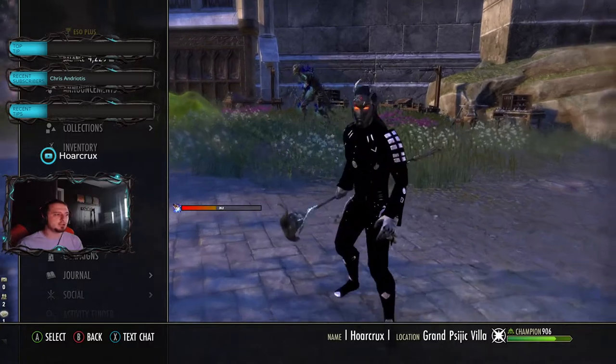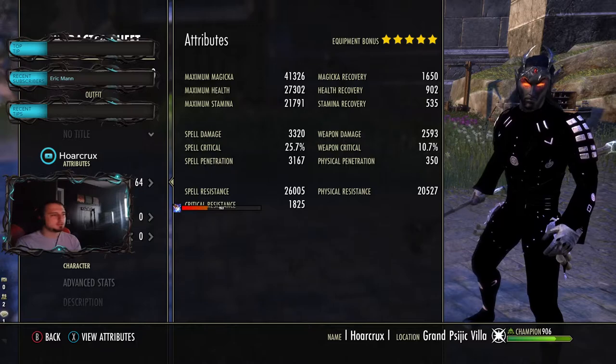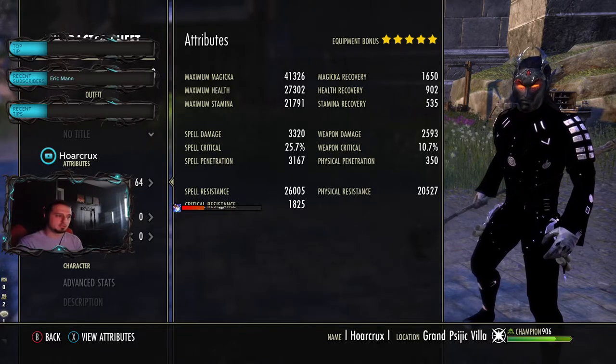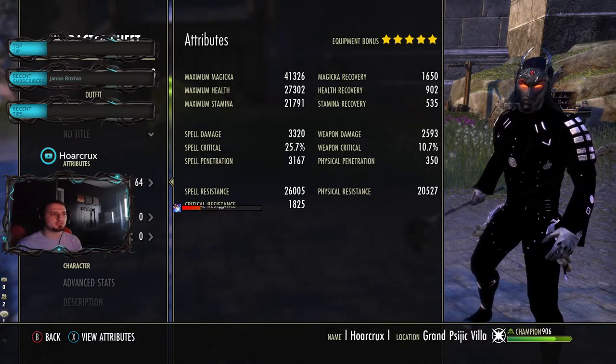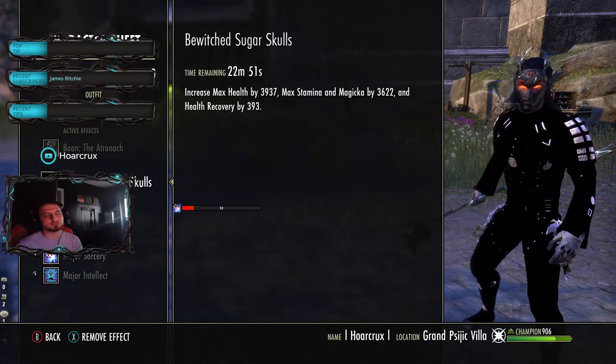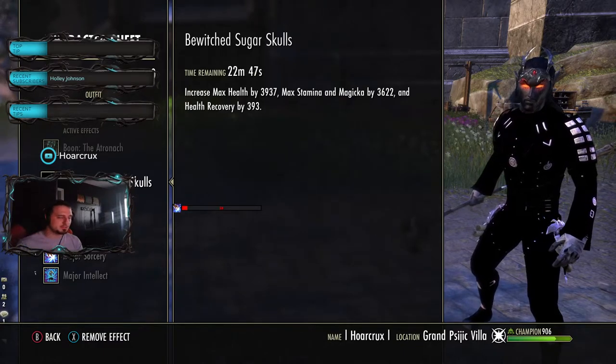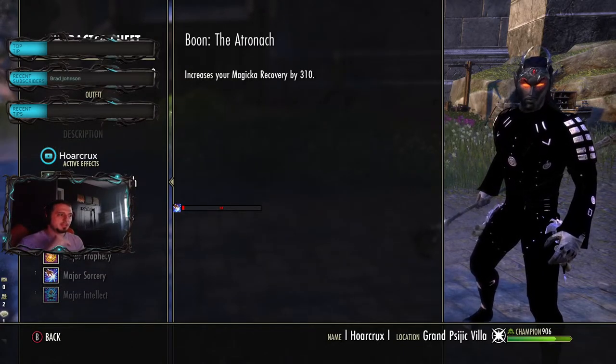I am a Dark Elf - completely preference though. You could run High Elf, Imperial, or even the Argonian; it really doesn't matter, just preference at the end of the day. Running the Atronach mundus with Sugar Skulls - super cheap because I like to be cheap. Running the Atronach boon, and we're going to need that. You can also adjust this in your jewelry enchants, which we'll go over in just a second.